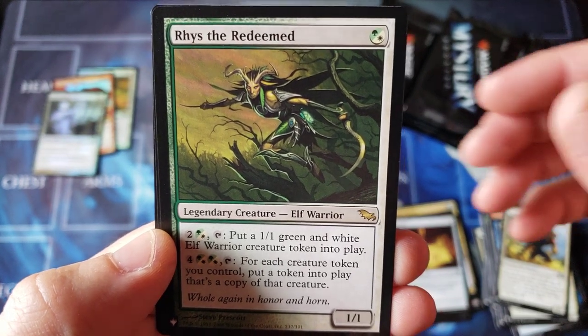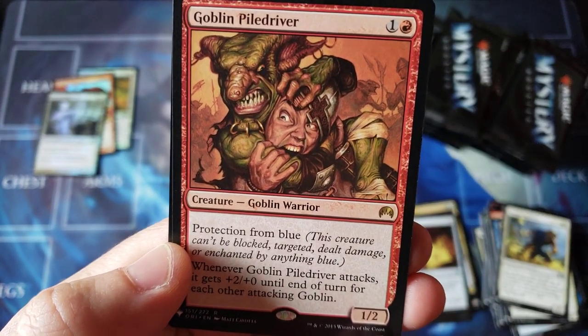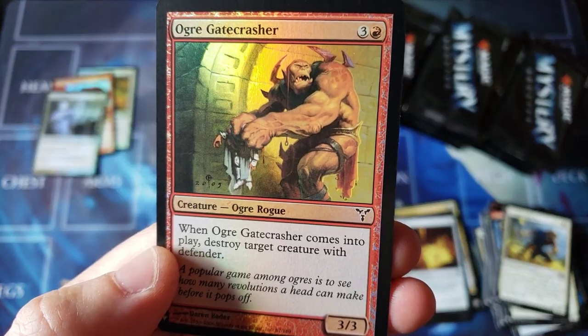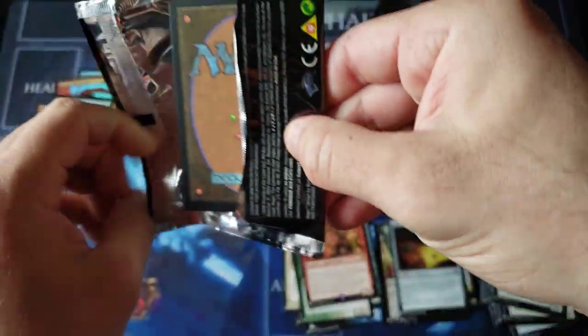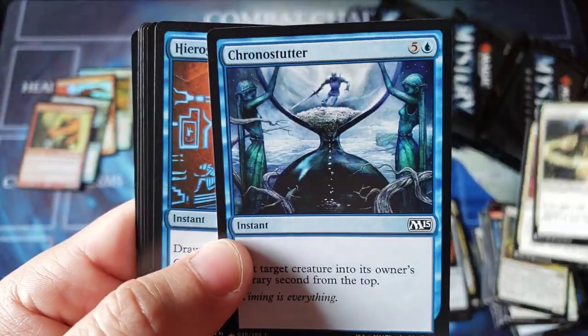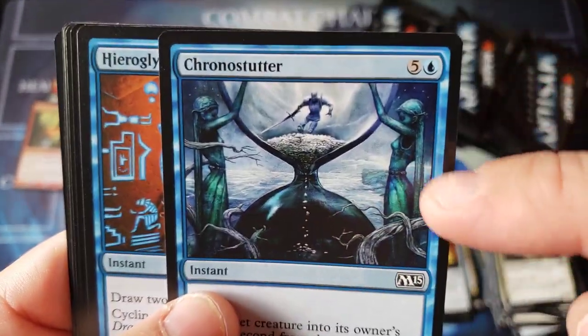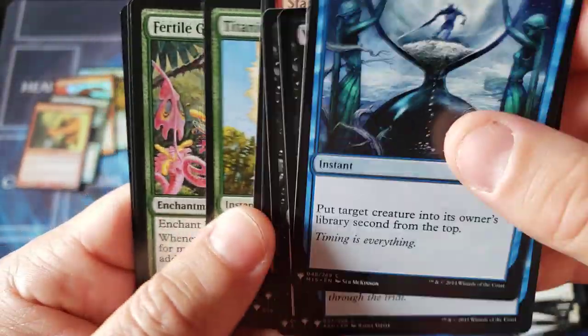Here comes the River Boa and the Spy Kit. Look at the old-school Rise of the Eldrazi — the Redeemed, very cool Elf Wire. I always loved that mechanic. Another Goblin Pile Driver from Origins, all the way back, with the Ogre Gatecrasher foil common. Mystery product is kind of calming down now, leveling out at this point. I remember that — I used to love that artwork. It reminds me of the Never-Ending Story with the statues.